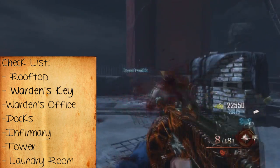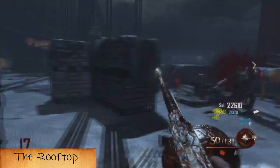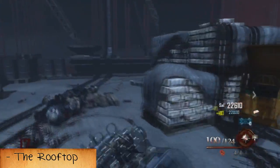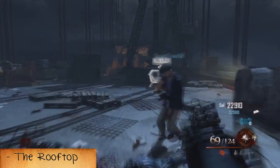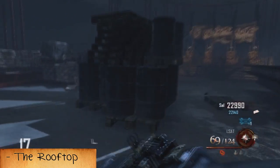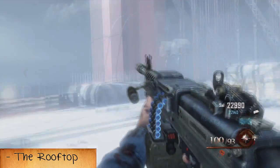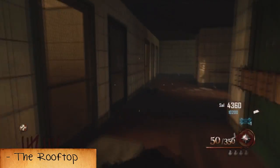Before we get into where all the parts are, there's one small stipulation you need to know: you cannot hold all the parts at once like you could with the zombie shield on this map. It's more like Transit — when you get a part you have to place it down before you can pick up another one. To place the parts, you have to open up the roof and place them on the runway, which is on the roof.